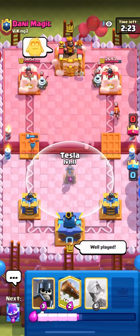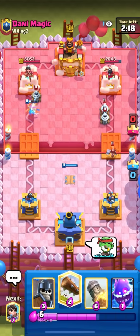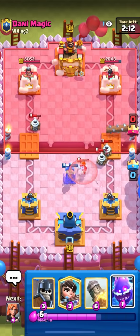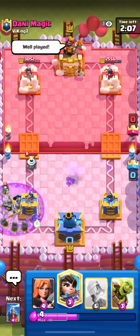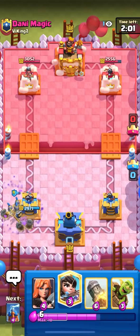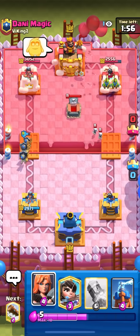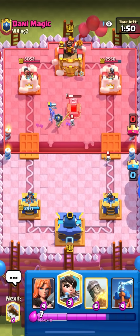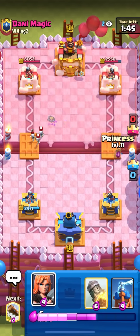It looks like he's playing that valkyrie skeleton king graveyard arrows deck — not many other decks run zappies with valkyrie skeleton king, so I just need to figure out if he has freeze or fireball. He doesn't have arrows. That was a really bad graveyard because he doesn't have arrows which means there's no way to kill my skeleton king — even if he had a fireball it wouldn't kill them, it would just take off their shields. The goal in this matchup is to keep pressuring him so he uses his arrows on defense all the time, so he can never use arrows on a push and never kill my guards.